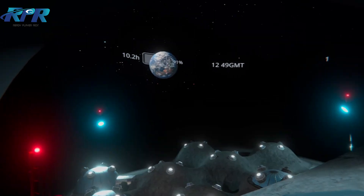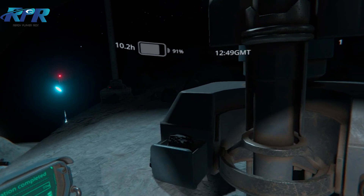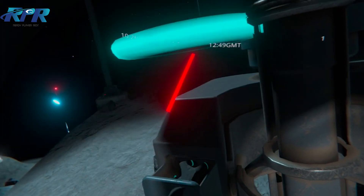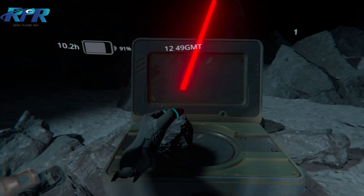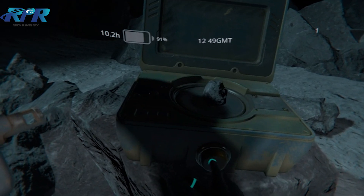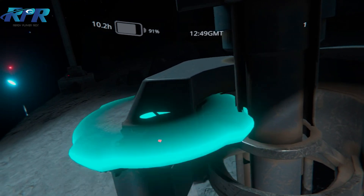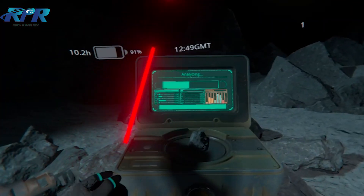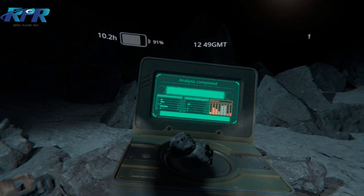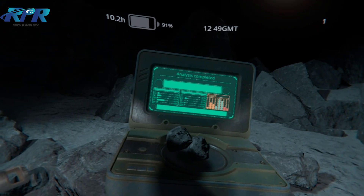Oh, there's an Earth. Hello, Earth. The first samples have been collected. Soil analysis is required. The analyzer is located to the right of the drill. Samples collected and ready for analysis. Analysis completed: calcium, oxygen, and silicon. This will be used as fertilizer in the greenhouse. The next outing will be to find a deposit of precious metals and helium-3.